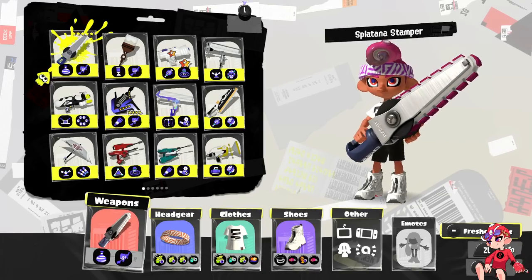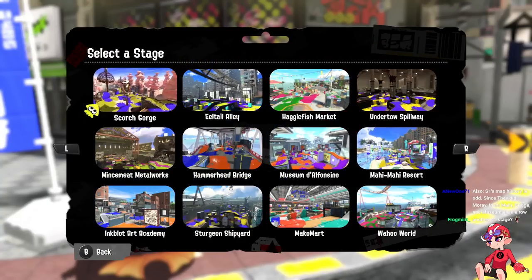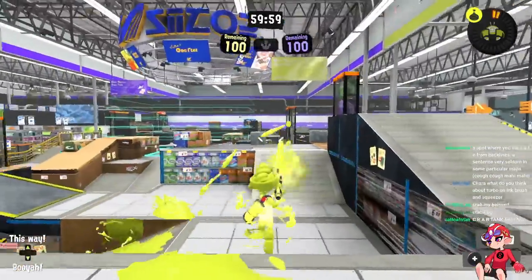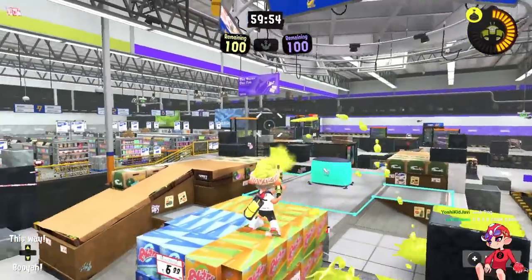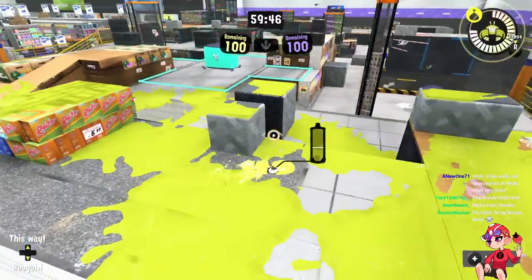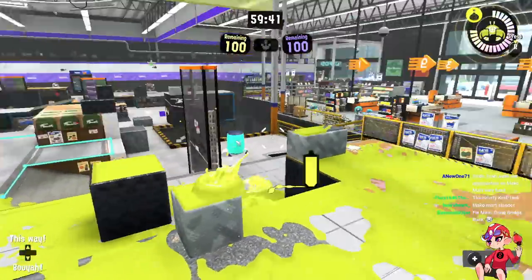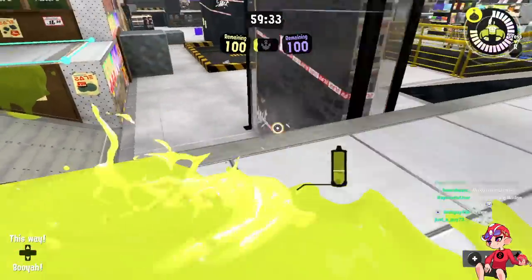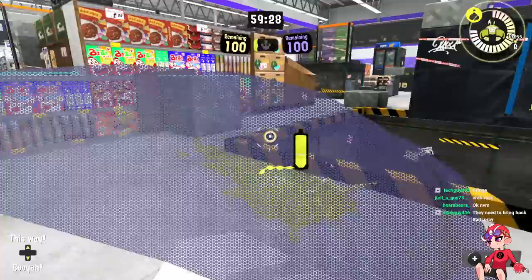Let's talk about stages that are part of the way there and why they're worse in this meta. For that we need to talk about crab. Let's bring up Mako Mart and Hagglefish because they are very close to being good but not quite. Mako Mart has more options to move — it has a one-way but you can back off, it's not the worst one-way. The main problem with the right side is you can't do too much from there other than try to sneak behind.